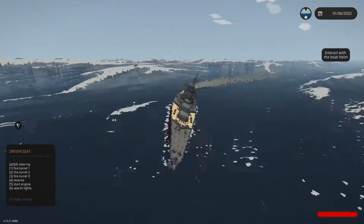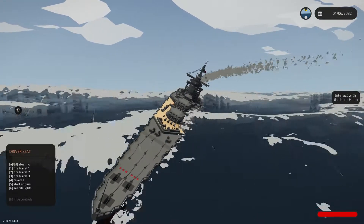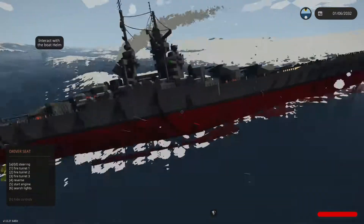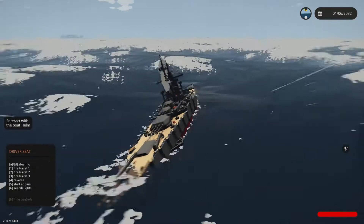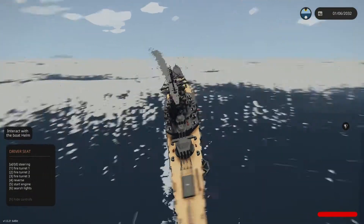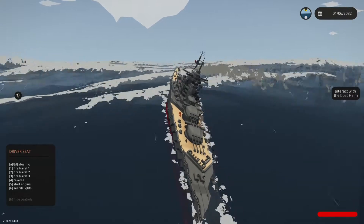Oh my gosh, we are listing hard. Are we sinking yet? Yeah, definitely. It has these things — I think it lists when you turn, which I did figure out a little while ago. But I think if I keep holding down the key it'll keep me upright for a while. This is not good. What can I do here to escape?